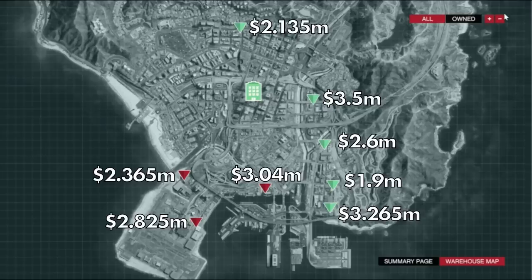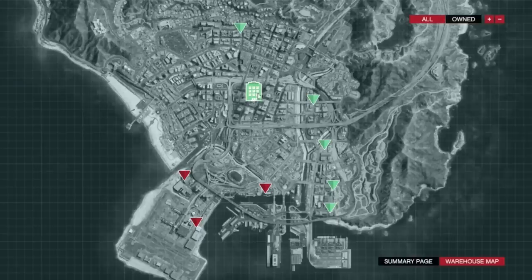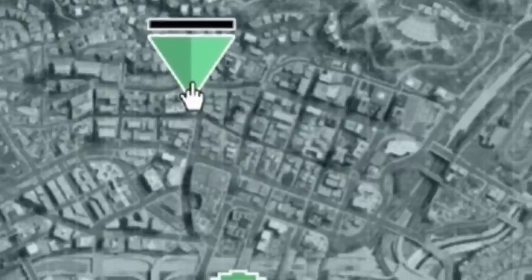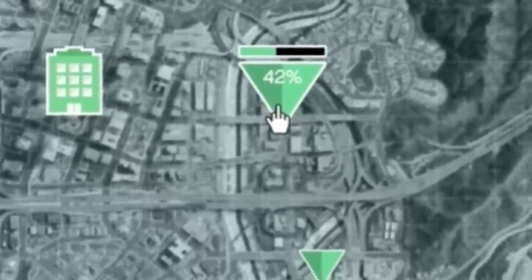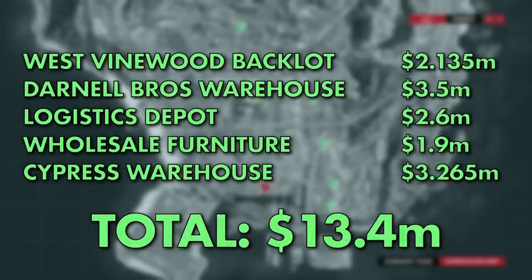Large warehouses start at 1.9 million dollars and go up to 3.5 million for the most expensive, each holding a maximum of 111 crates. Having a more central location is better as sourcing missions can come from anywhere around the city. If you're planning on buying more than one warehouse, you definitely want to keep them close to each other. The five I ended up purchasing are all in close proximity, pretty much in a straight line, making it very easy and fast to get to each one. The five I bought cost a total of 13.4 million dollars.